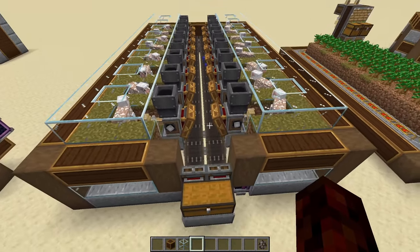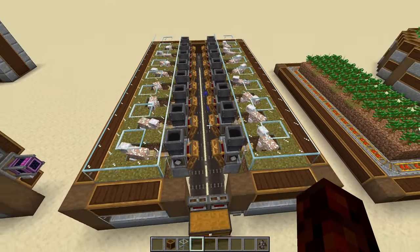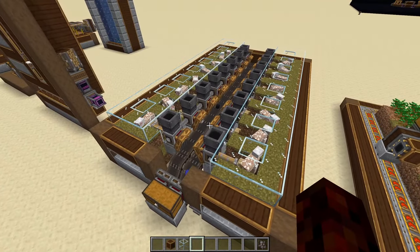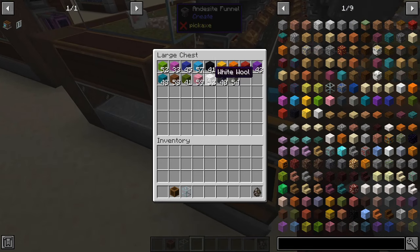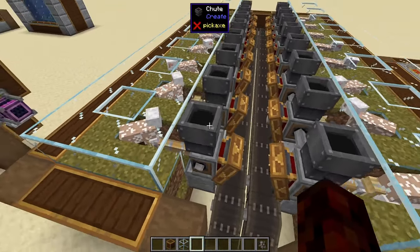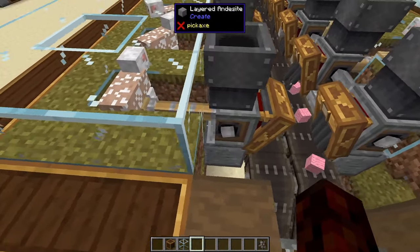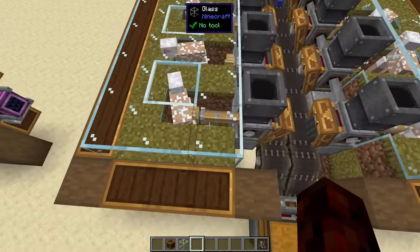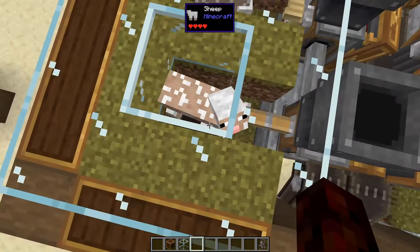The next farm is an automatic wool farm, and this is honestly probably my favorite — it's super fast and super efficient. This has been running for less than an hour and we have almost a stack of every kind of wool. If you're just looking for a single color you can color all the sheep one color and just get a ton of wool. We have deployers holding some shears, and by powering those deployers it automatically shears the sheep as soon as they grow.